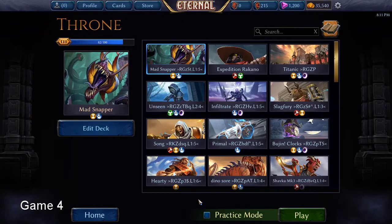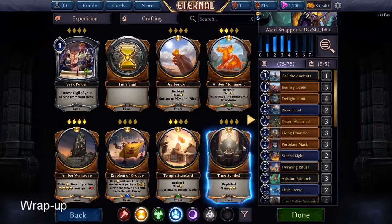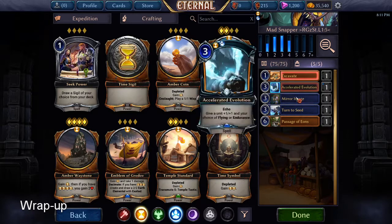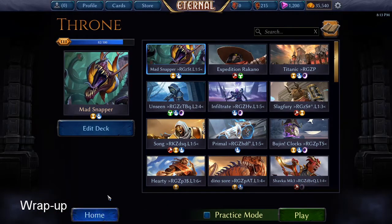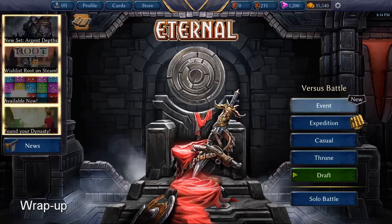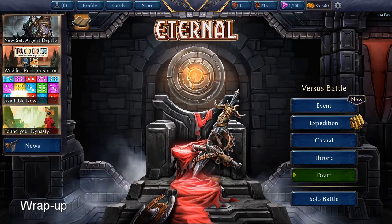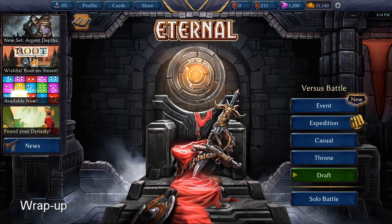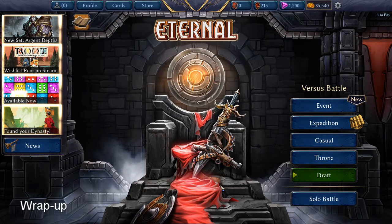Let me see here — we got four games, won three in a row. I think we can leave it at that. I took out the one that gives you the four Titans with Aegis and put in one extra Freeze, just to help along with an extra stun. I'm not sure how to get this deck to the next level, but it's still doing very well — it did three in a row and I'm happy with that.